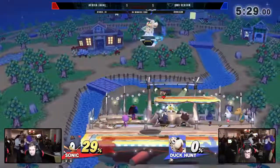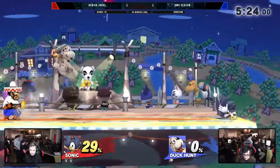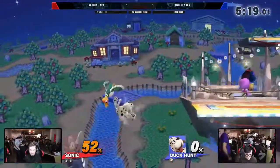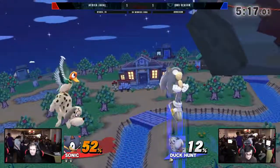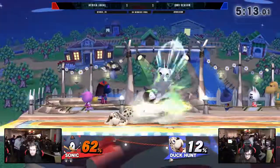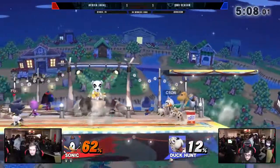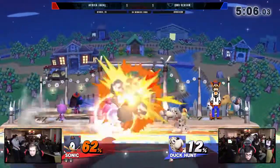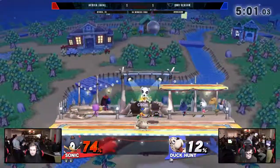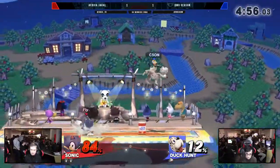That was amazing. So he jab, run-off back air — he's gonna miss the tech on that. I'm gonna need a defib unit — my heart just stopped from that back air. That was disgusting. Season not done yet though. Going for the air dodge read. He's fine. Every time I see Duck Hunt off stage — the rapid jab — I love Duck Hunt's rapid jab. I love the trap right there with the gunman. Catch the air dodge, down throw. Looking for the air dodge. Good forward air coming out.